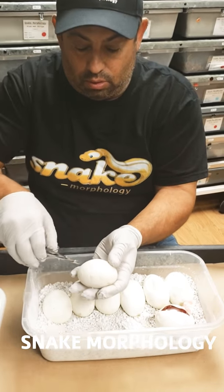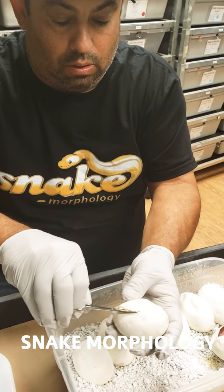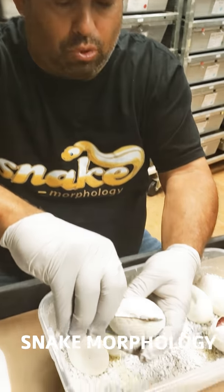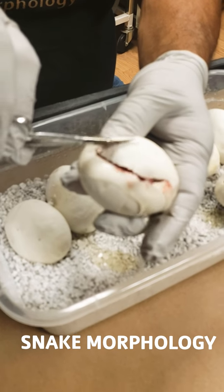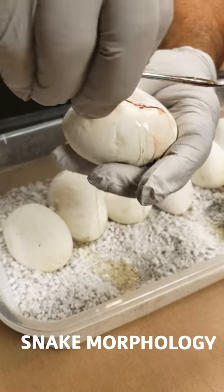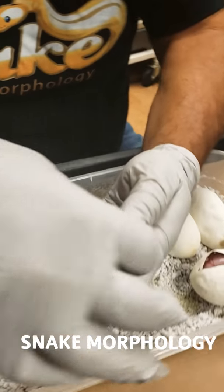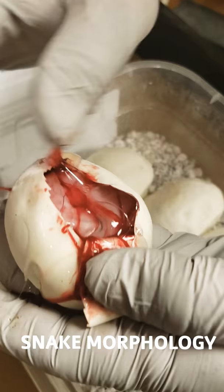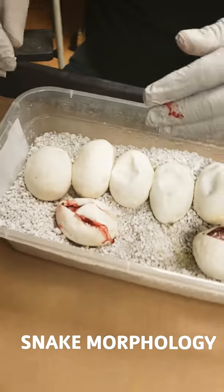Let's go on to the next one. We got a bunch of goo coming, which is normal. And here we got - wow. If we see here, this looks like an Ivory. So we'll keep that one there - a little bloody there.